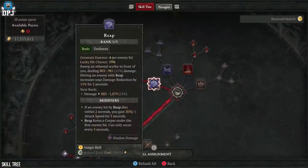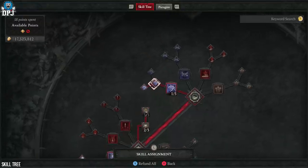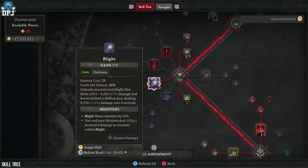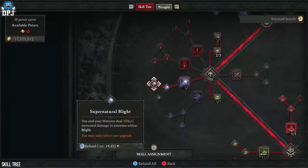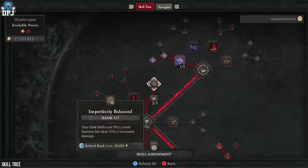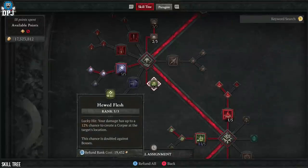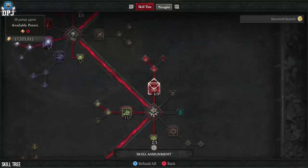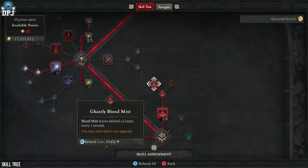Starting at the top of the skill tree, we use Reap with only 1 point — we really only use this for the Acolyte's Reap passive, which creates corpses upon hitting enemies. Moving down, we use Blight with 5 ranks, then Supernatural Blight for 15% more damage to affected enemies. We put 2 into Unliving Energy and 3 into Imperfectly Balanced for more damage output. We apply 3 points to Hewed Flesh — any damage, no matter the source, has a 12% chance to create a corpse. We put 1 point into Blood Mist mainly for Plagued Blood Mist, which creates more corpses, while also serving as an escape tool and combo starter against harder enemies.